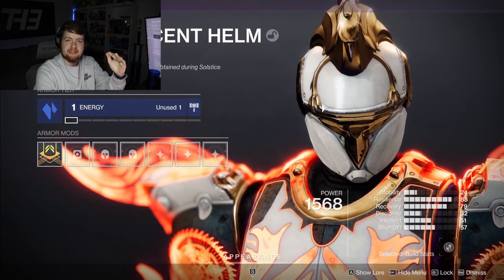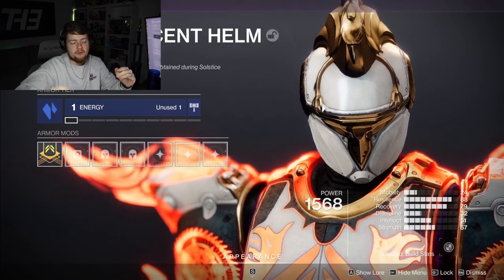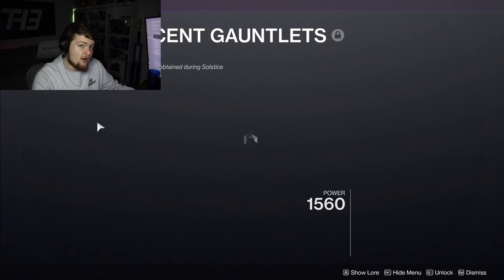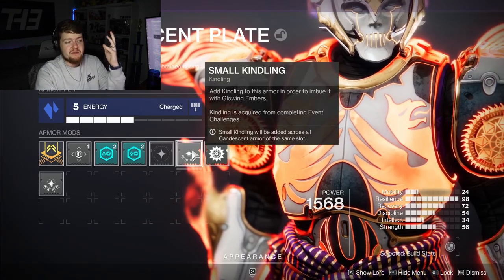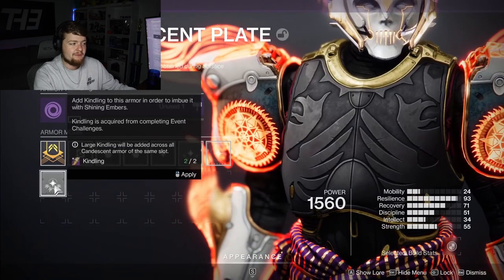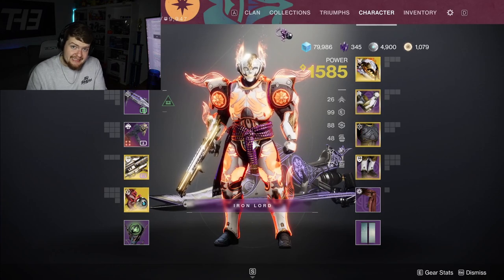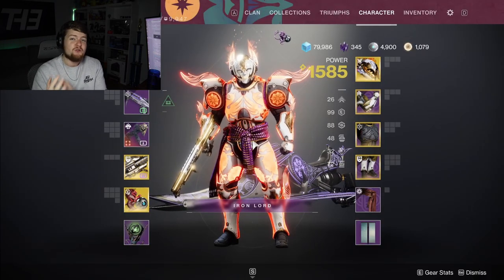To fully upgrade your Kindescent armor per slot you need six Kindling — from nothing all the way to a fully rekindled piece. What's great is that once you have fully rekindled a piece of armor, you don't have to do it again for that slot. For example, my arm slot is fully rekindled, meaning every Candescent gauntlet I get is already fully rekindled. Upgrading a chest piece from small to large Kindling affects all chest pieces in that slot. Fully rekindling all four slots — helmet, gauntlets, chest, and legs — is your main priority.